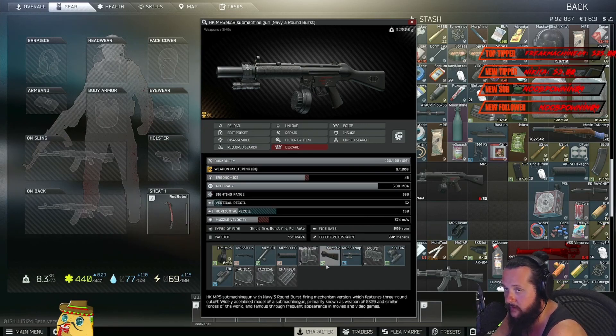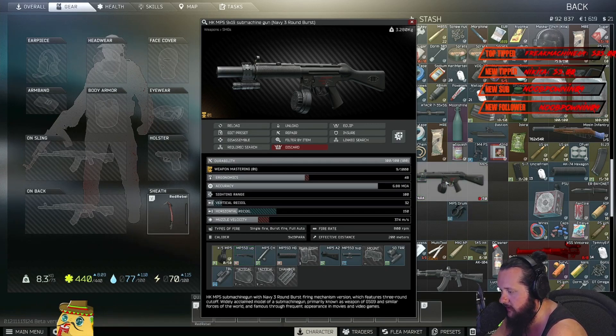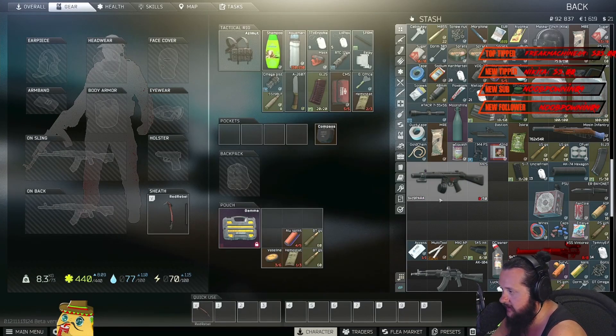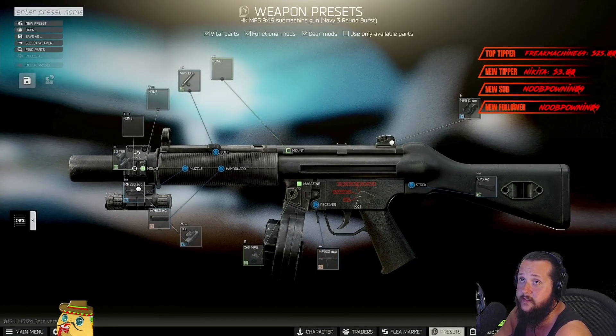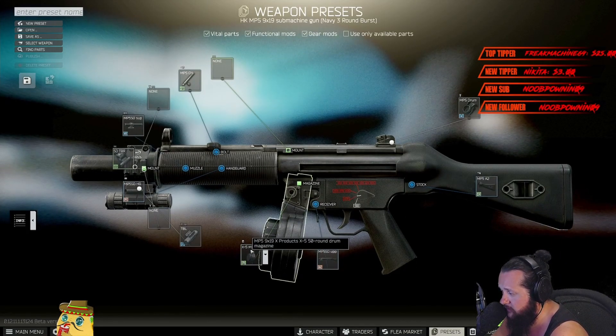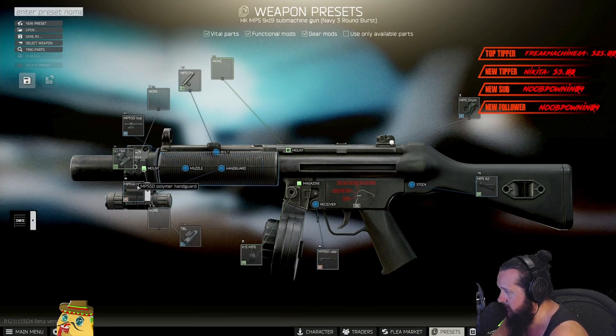Without that rear sight it's 100 meters. Some people wonder why — if you build from scratch by buying the actual MP5 that isn't silent and build the silent version, some people forget to swap that rear sight. So that's what you need. Going into the presets so you can see it a bit easier: you need the 50-round mag, the silencer, this thing, the polymer handguard, the suppressor, and the tri-rail ring mount.